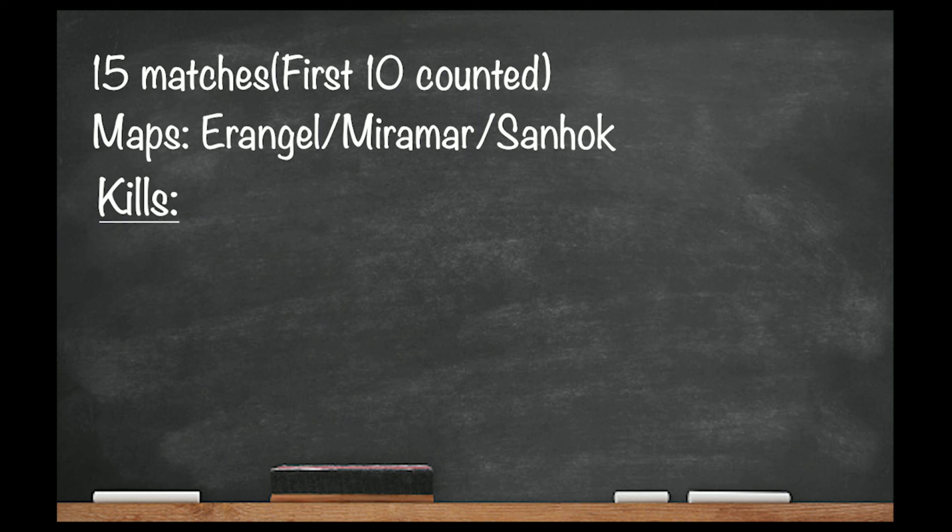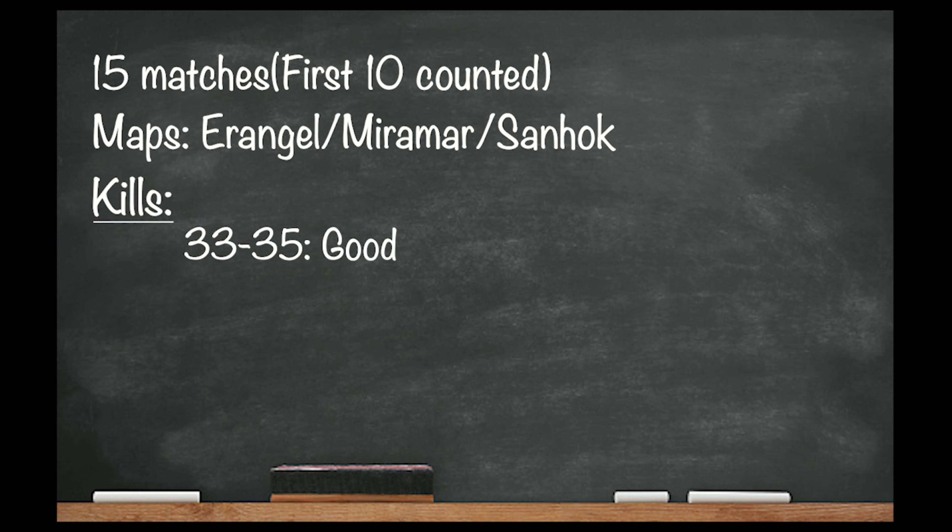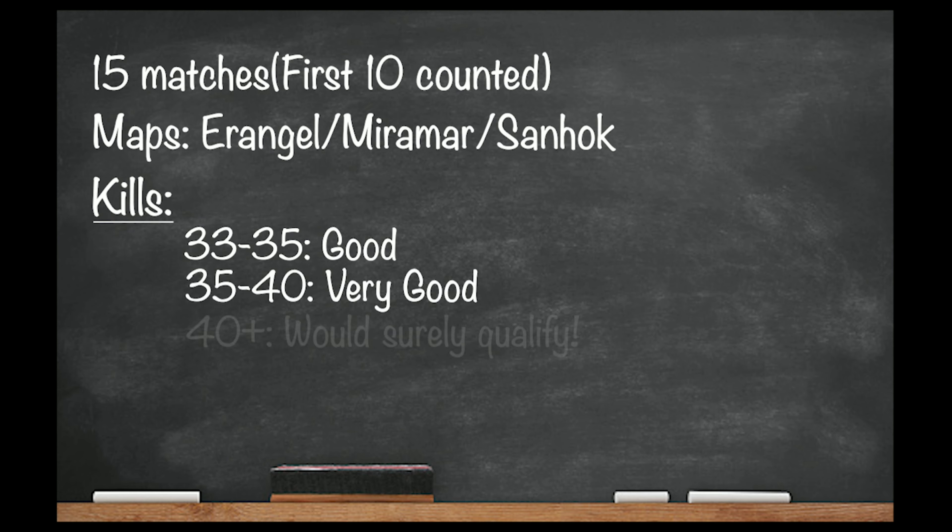Now coming to the deciding factor: the kills. As seen in the past, teams with an average of 33 to 35 kills per game have chances of qualifying, while teams with an average of 35 to 40 are most likely to qualify, and teams with 40-plus kills per game would surely qualify.